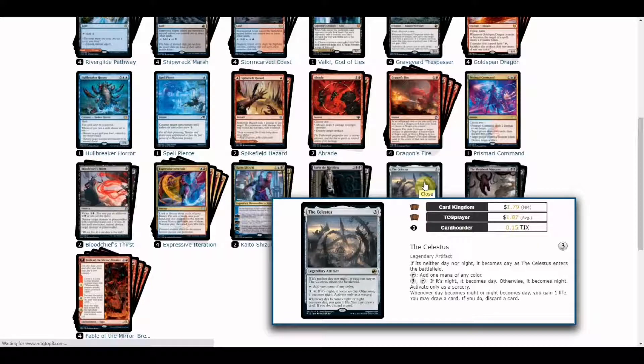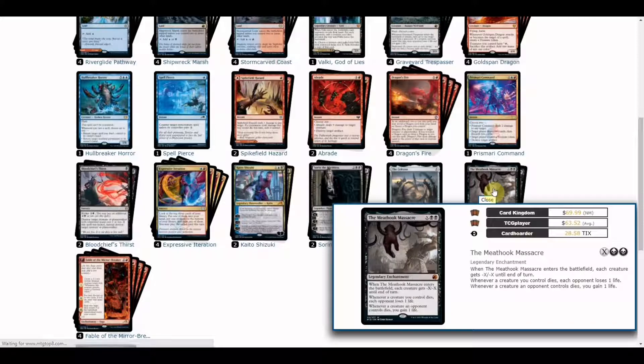For The Celestus, there's only one copy here — not entirely sure of the reason. It's a good mana rock though, because even at three mana, it adds one mana of any color to help fix your spells in an essential three-color deck. Another good thing is the trigger: when night becomes day or day becomes night, you gain one life and may draw a card, making it a good card resource as well.